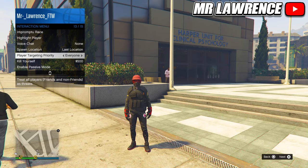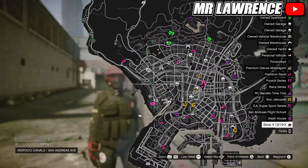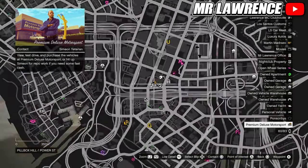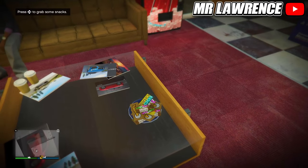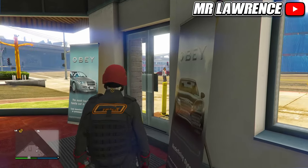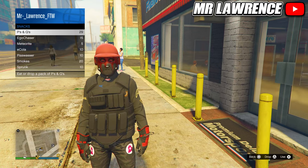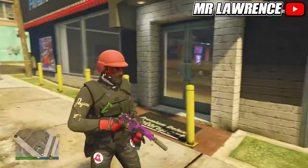If you just started playing, your health will be low. To quickly regain health — the green bar under your minimap — you need to eat snacks. You can buy snacks at any grocery store on the map, or get them for free at Simeon's dealership. You'll see snacks on a table there and can grab them for free by pressing Right on the d-pad. To eat snacks, either go through your Interaction Menu to Inventory then Snacks and press to consume, or open your weapon wheel and press Up on the d-pad — this is the fast method you can use in combat.